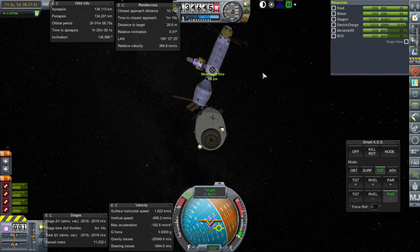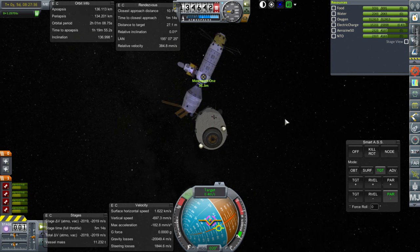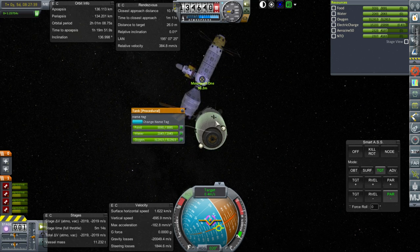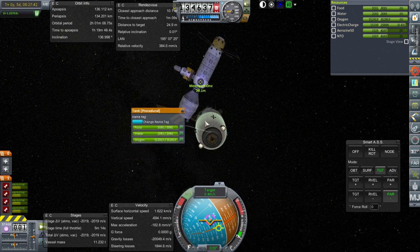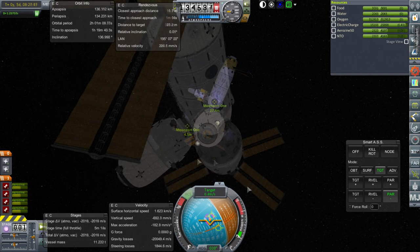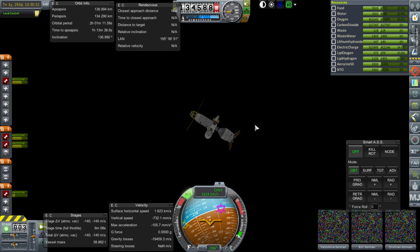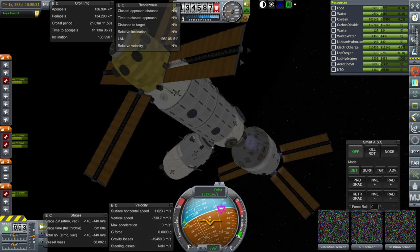I want to get this done quickly. My mouse right-click button seems to be sort of losing it — you can see the cursor changes when I right click. It's a little bit sticky is all I'm saying. I might need a new mouse. I think we have connection there. Very good. RCS off — we don't want the whole station rotating or anything. And we've made our delivery.